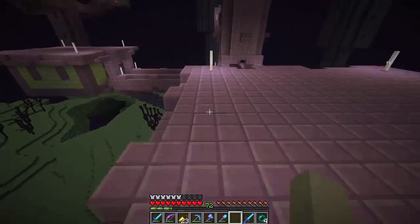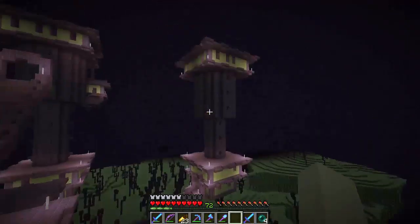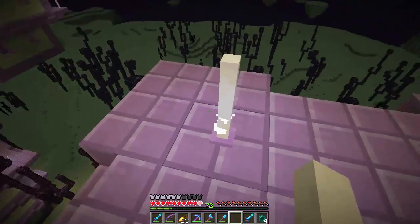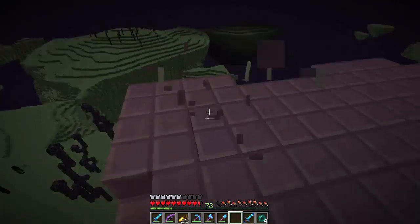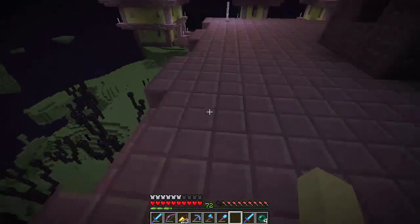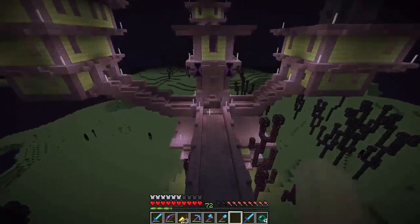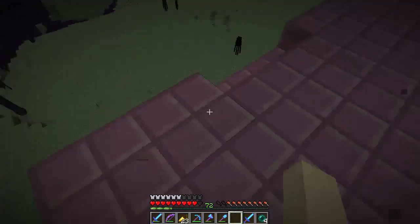We'll collect some of these end lights because we need them. Not sure how to deactivate them in mid air, if that's even possible. Apart from going straight down — ouch. I guess you can run into stuff then.